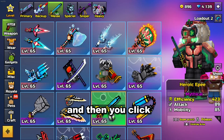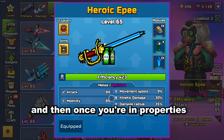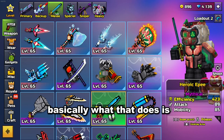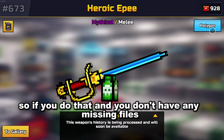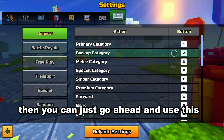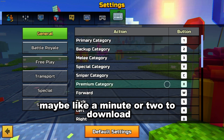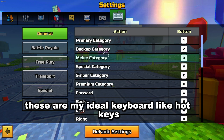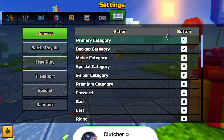You right-click on Pixel Gun, select Properties, and then once you're in Properties you select Game Files and then Verify Game Files. Basically what that does is it tells you if it's missing any files — aka the new update. If you don't have any missing files then you can just go ahead and use this, but if you do have missing files it might take a minute or two to download. This is a very very small update.